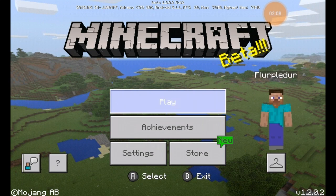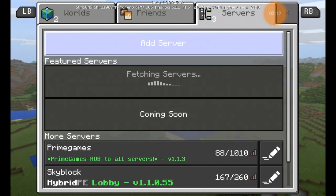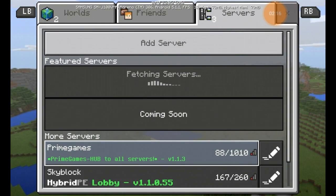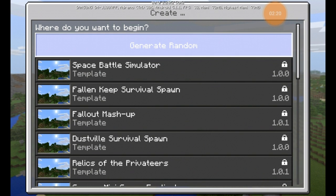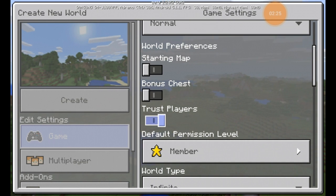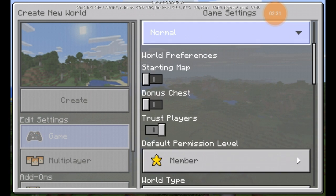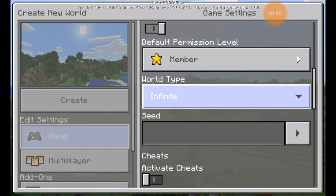When you create a new world — first of all, the servers section looks a little different with a 'coming soon' label. But if you create a new world, you can see it has a couple of new things: you can start with a map, start with a bonus chest, choose to trust players, and give players different ranks — visitor, member, or operator — which is pretty cool.